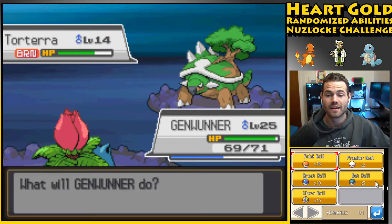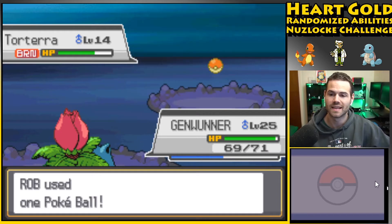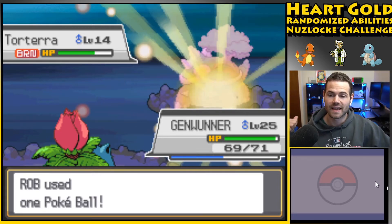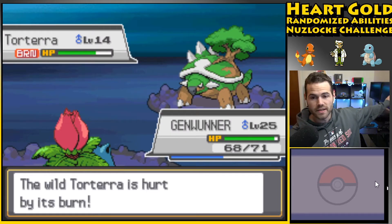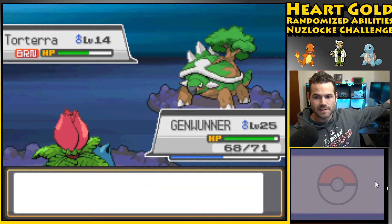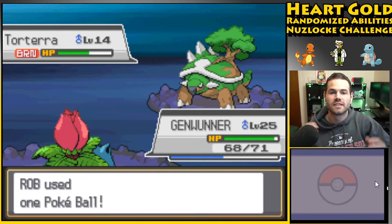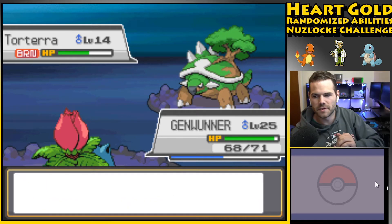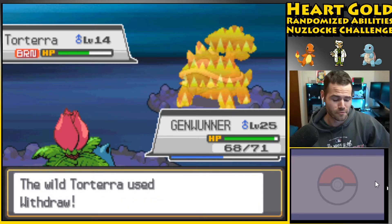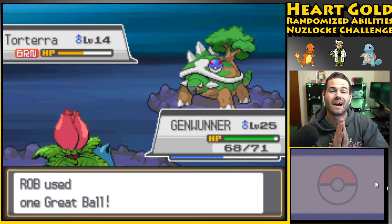Don't actually even need Torterra assuming Gen One-er stays healthy, but a starter with this much power and ground coverage — which hits everything super effectively — is huge. I have a new background by the way; I don't know what I'm gonna do with these screens. This is my work desk and I want it to just be cubes with Nintendo slash anime stuff. I do have to work for a living so they might stay. Come on Torterra, get in the ball!